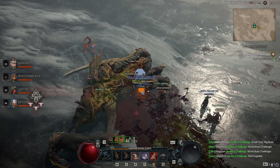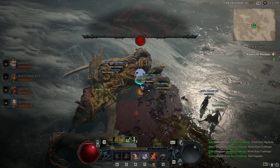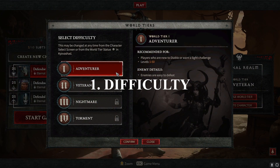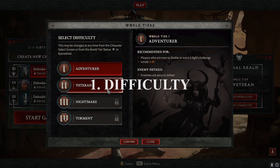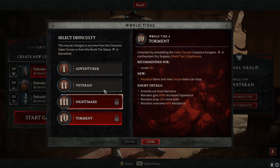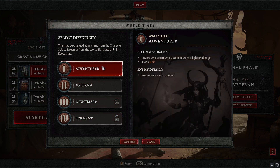So first, and the easiest tip: when you start a new character, you'll be given an option for the world tier. Everything starts on Adventurer, which is world tier one. At the moment we have access to the first two world tiers — Adventurer and Veteran — in the beta. The other ones require level 50 plus, so it wouldn't make sense to have access to them anyway.